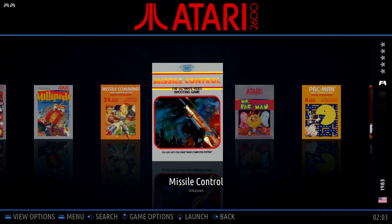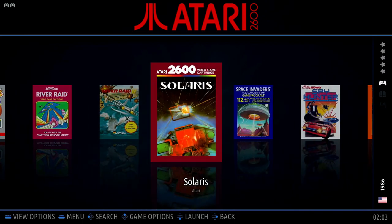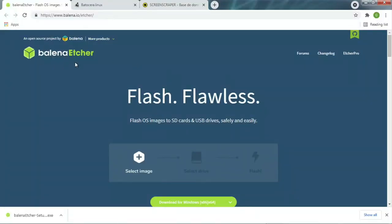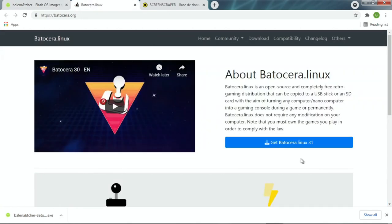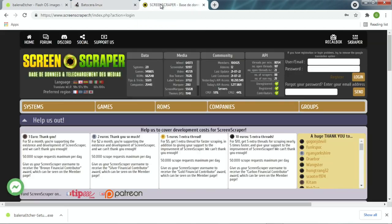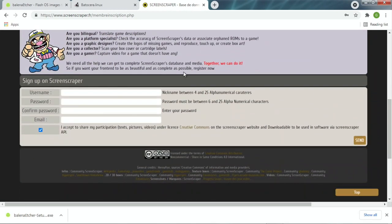First we need two USB thumb drives: one to transfer ROMs and one for our Linux-based operating system, Batocera. We also need the program Etcher so that we can flash Batocera onto our thumb drive. Next, we will need the image file of Batocera itself, which we can get on their website. And lastly, make a mental note of the website ScreenScraper for later — go ahead and click register, put in the desired information, and that will give us a dependable source to download box art and other metadata later on.